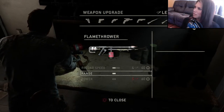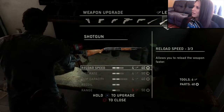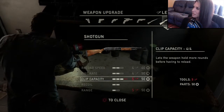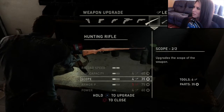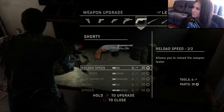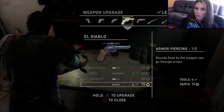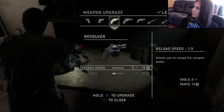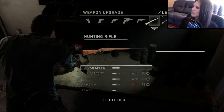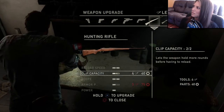Range — that's what we want. We can't do power yet. Range, we want that. Oh, can't do range on that. Clip capacity — yes. Oh my god, all these good things. Armor piercing we can't do. Let's do power. This I want — the clip capacity. I want armor piercing, I want all that good stuff. Let's do clip capacity. Scope — let's do the scope. Let's do clip capacity.